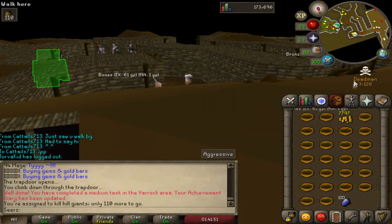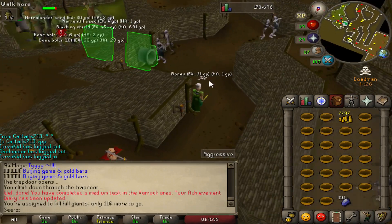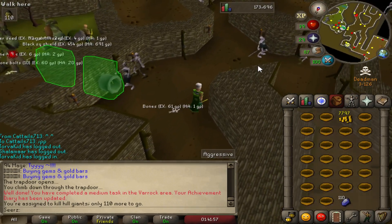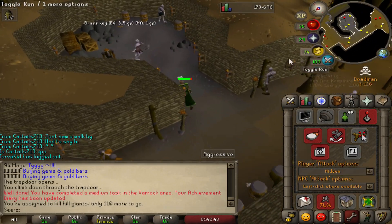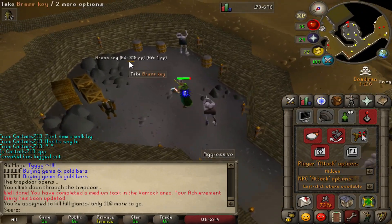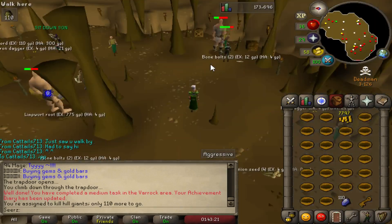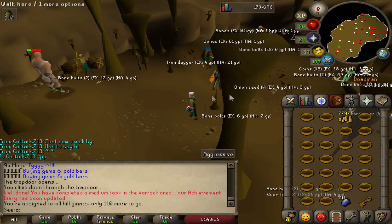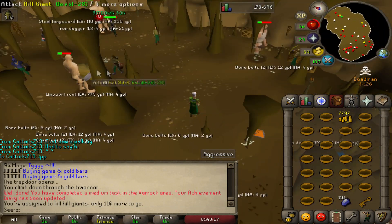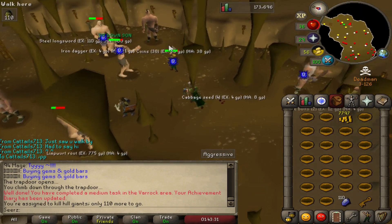110 hill giants — oh my god, that is the best task I could ever get! I was actually gonna go kill them anyway. I definitely need to set my F keys — helps a lot especially if I'm getting pked. These zombies are gonna attack me. Get this brass key, we should be good to go. The only problem is it's extremely packed here — I should have brought a bow to attack from range and then go in for melee. This sucks.